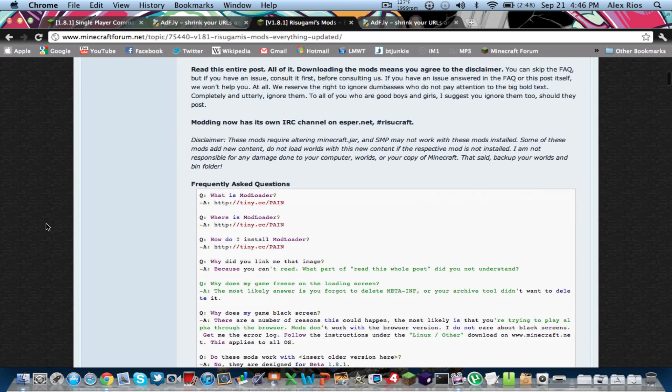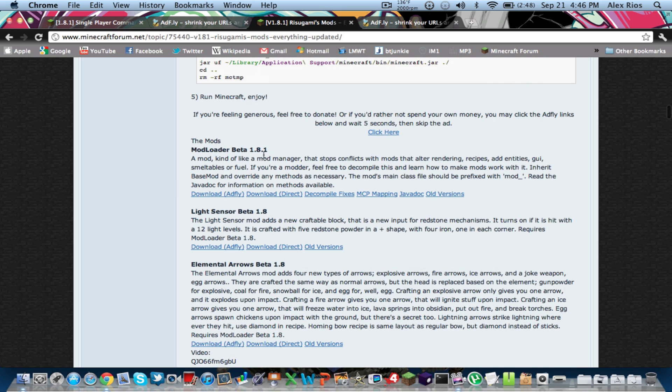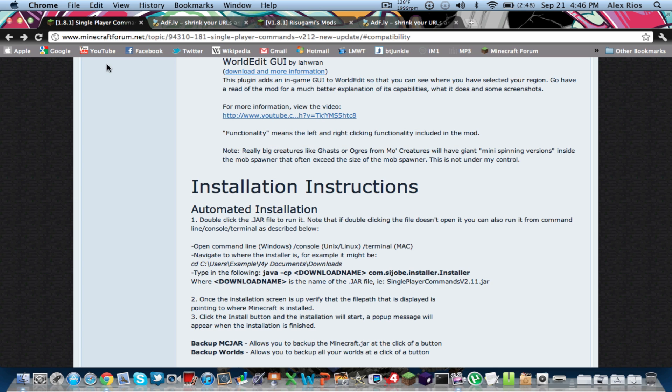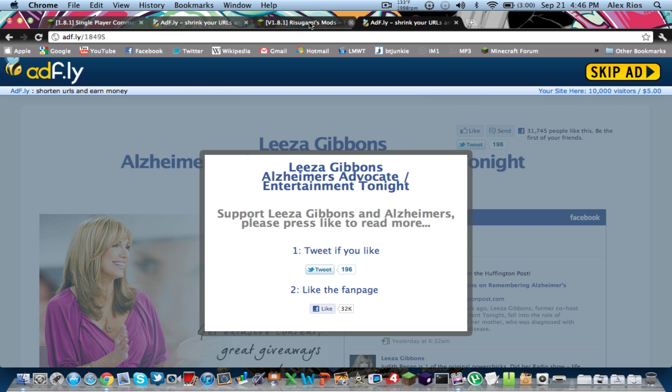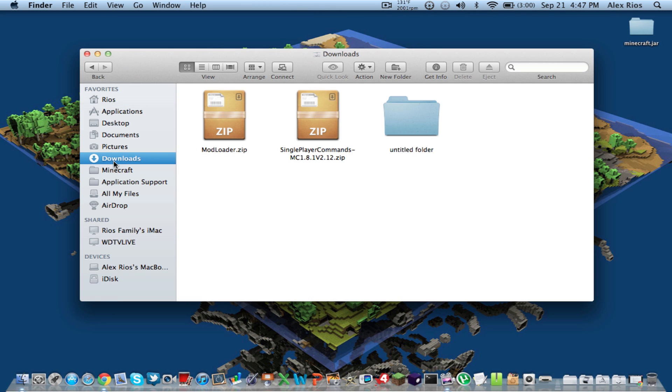Now for Rikasami's ModLoader — scroll down a little on his page and you should see the mods. It says ModLoader beta 1.8.1, so you can either do direct or AdFly download. Just press skip ad and it should give it to you. So now what we should have downloaded is singleplayercommands.zip and modloader.zip. Close out of your browser, open up Finder, go to your downloads, and you should see these two zip files.